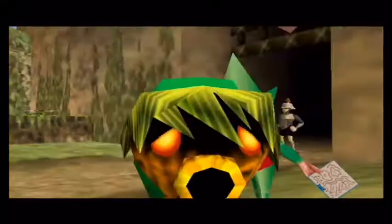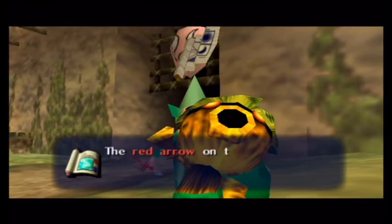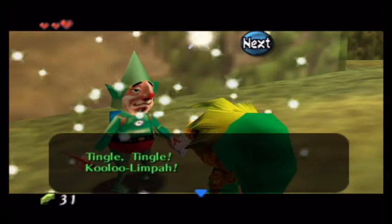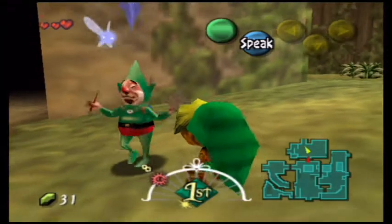Here we are talking to Tingle, and we buy the Clock Town map — it's actually only five rupees. Nice and cheap! They want to throw you a bone right there from the beginning. This makes it a little easier to get around Clock Town because it is a fairly decent-sized town.